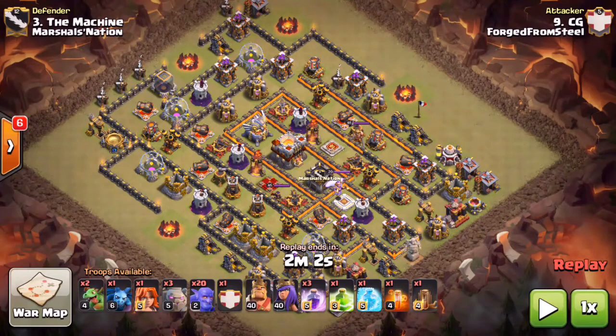The first attack we're covering is the Bowler Smash, and for very good reason - you can use this attack on all different types of Town Hall 11 layouts and usually get a very decent percent. It really does have the highest hit rate currently, being the Bowler Smash.